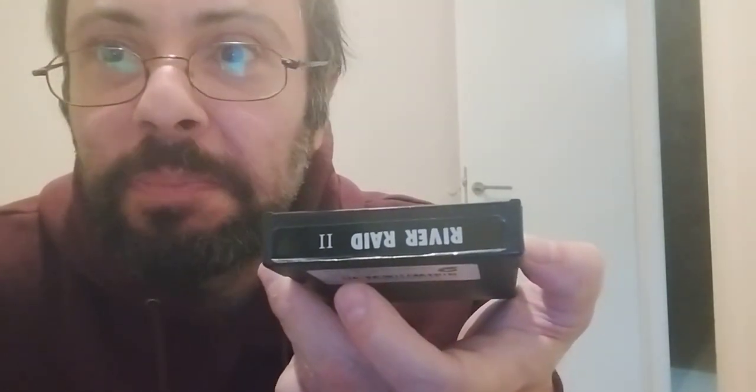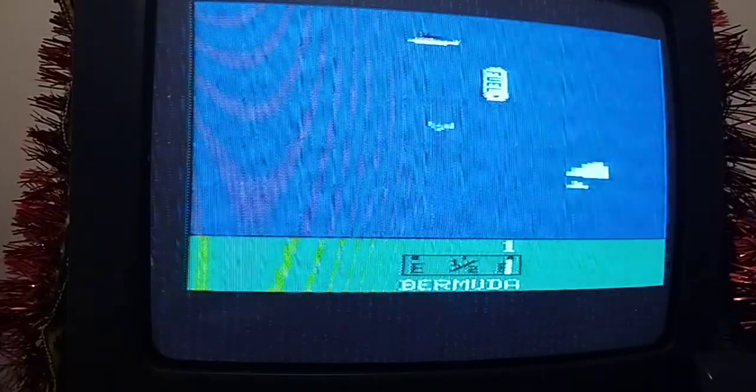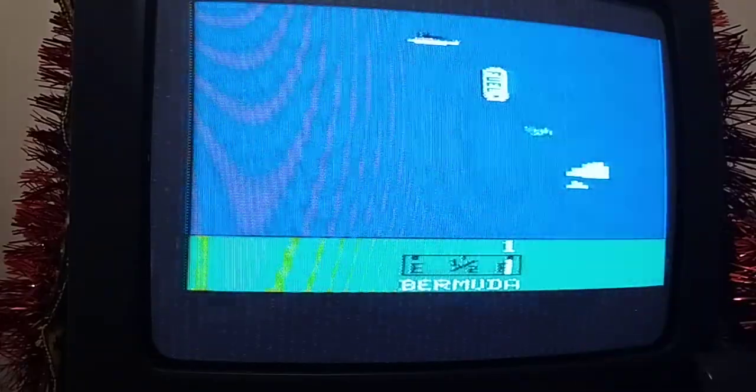Before we get down to business — look at that. To me it just screams pirate, and not the Luffy kind of pirate. It looks like something somebody made down in their basement, to be honest. Let's put this on our Atari and see what this is all about. Okay, and this is River Raid 2. Already I can tell there is no Activision logo over there, so this is definitely an unofficial game. And already I can see a huge difference — like, where's the river?